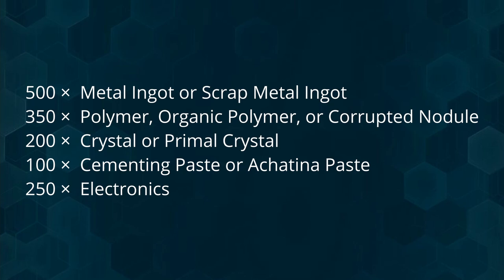The materials you need to craft it are: 500 metal ingots, 350 polymer, 200 crystal, 100 cementing paste, and 250 electronics.